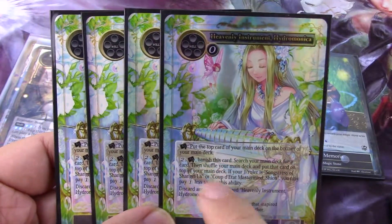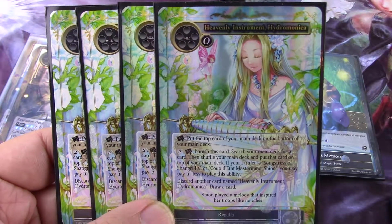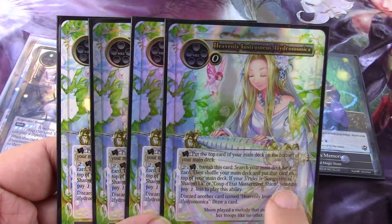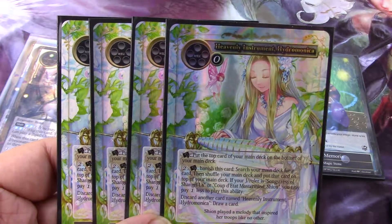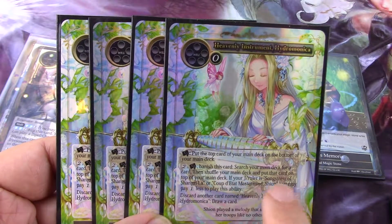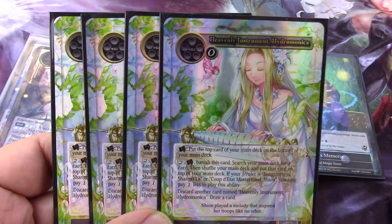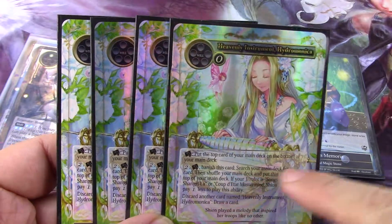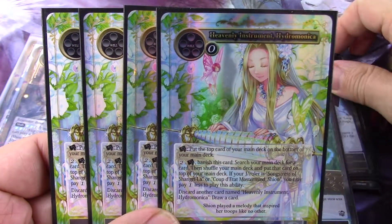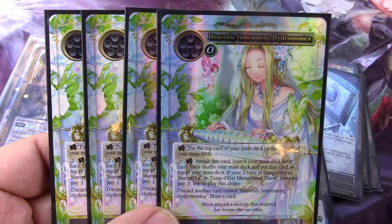Just a little aside in case you've never heard that and you're wondering why this old dude keeps using the word 'tutor' for searching your deck. So search for a card — it can be anything. Shuffle your main deck, put that card on top, so you can draw it if it's at the top of your deck. And it's going to help your Hymnal.